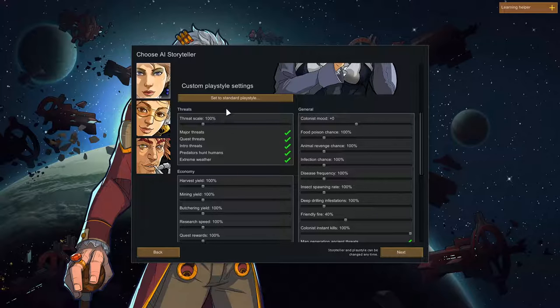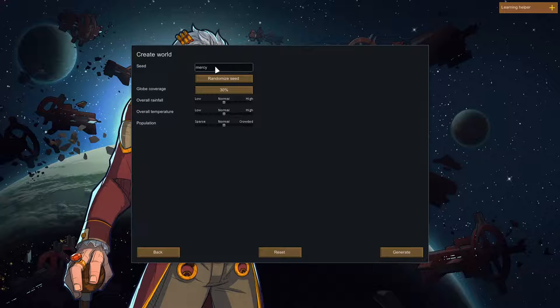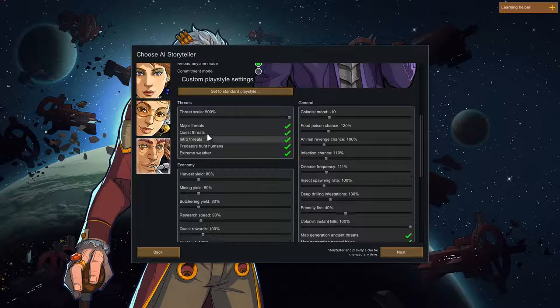Here we go again. Losing is fun, right? And Randy. Playing Commitment again. Holden, go back. It's on Randy — go back to the custom settings? I think they changed when you changed to Randy. Set the standard playstyle to Losing is Fun again? No, okay. Then set the strat scale back to 500.